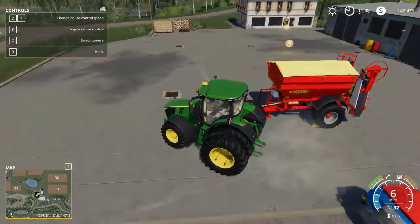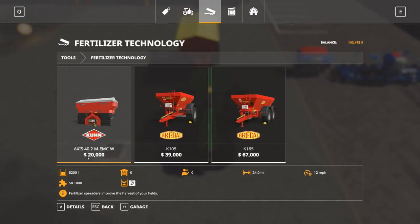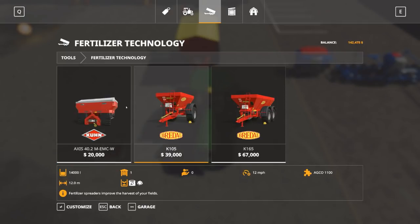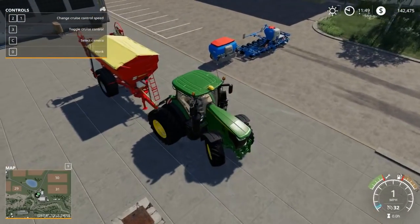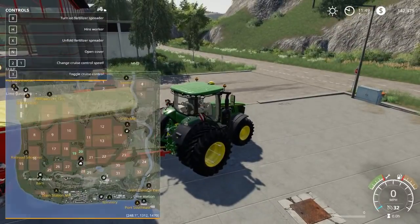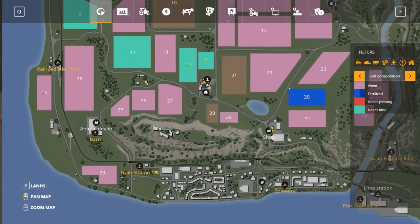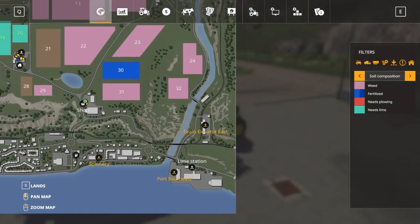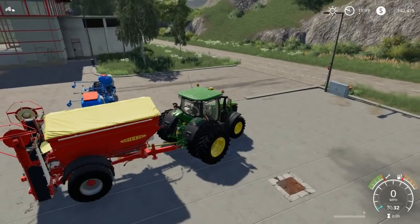We're going to start out with our John Deere and see if it can pull this lime sprayer. There's no horsepower requirement so even a small tractor could pull it, but for now we'll start with the big one. Let's find a spot to fill up with lime. Auto-save is on. We've got a lime station — looks like the bottom right one is closer to us.